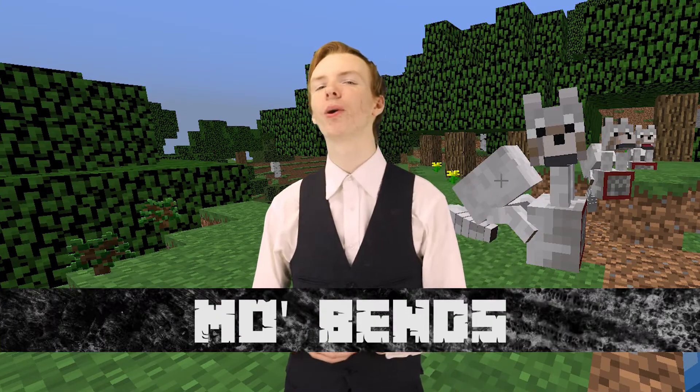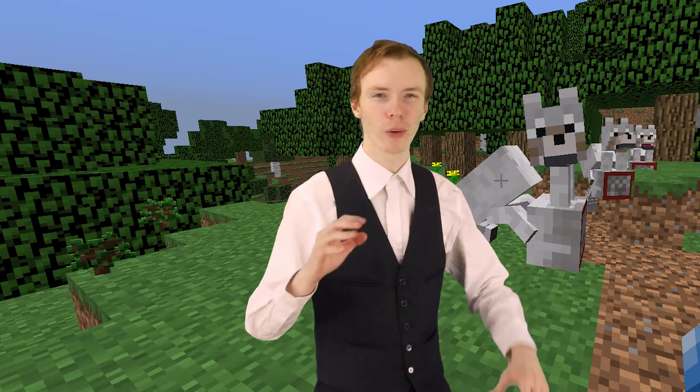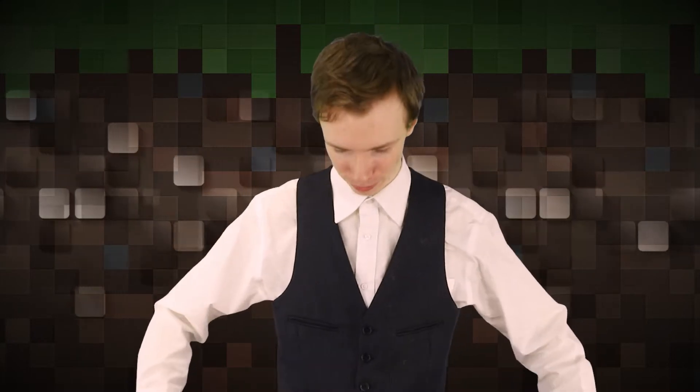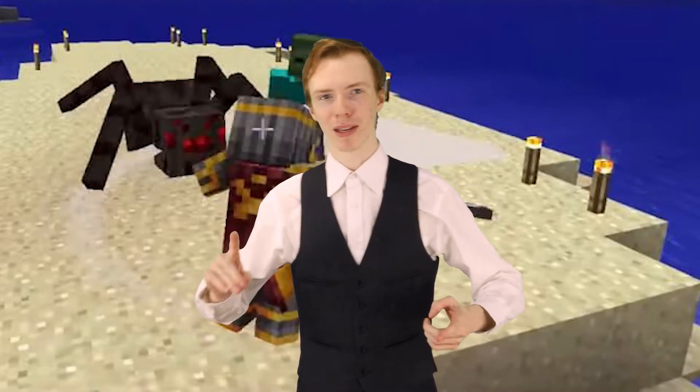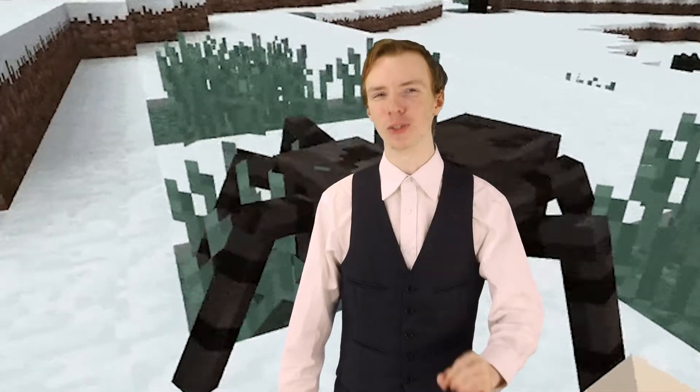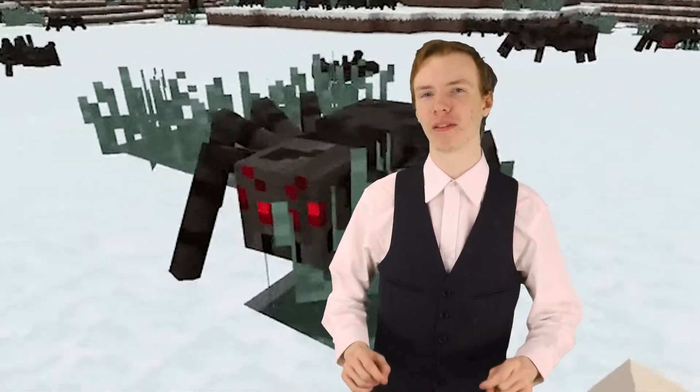Number 7: MoBends. MoBends is like one of the worst mods — not in a terribly coded kind of way, but it makes the spiders creepier. This mod adds new animations to the mobs and the player, making them feel more realistic and less blocky, although the player animations don't really matter because you're in VR. It includes things like making zombies limp, adding better run animations, spider knees, and jump animations — making them some of the scariest things ever. If you want a vanilla experience but want to make your game make you want to brown your pants, this one is for you.